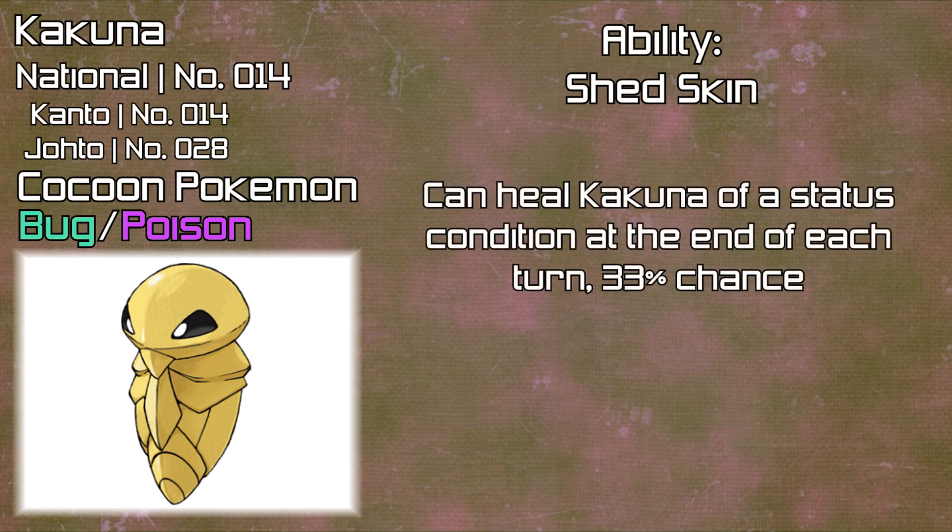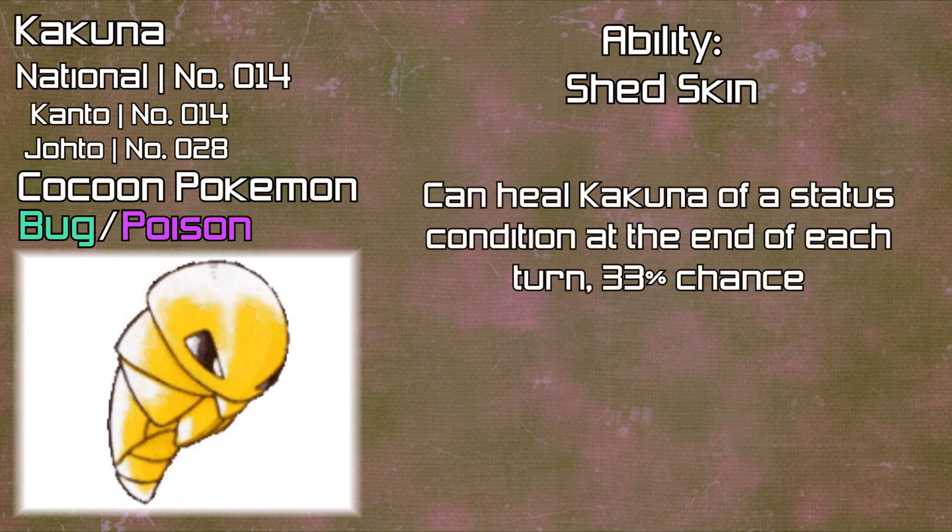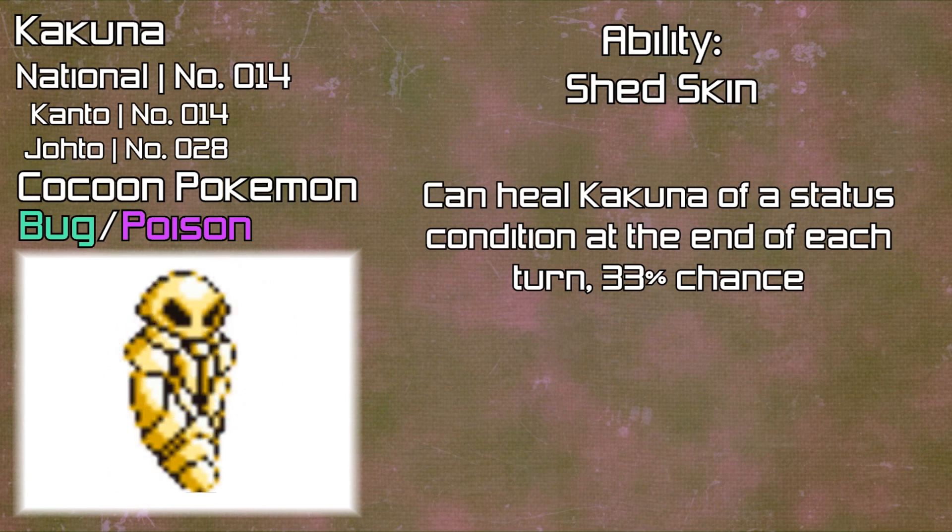Kakuna is number 14 in the National Pokédex and number 28 in the Johto Pokédex. It is a Cocoon Pokémon and a Bug/Poison type. Its ability is Shed Skin, which means that at the end of each turn, if it is inflicted with a status condition — burn, poison, paralysis, and so on — there is a 33% chance that Shed Skin will cure the user of it. It also shares this ability with Metapod, which is its equivalent in the Caterpie/Metapod/Butterfree evolution line.